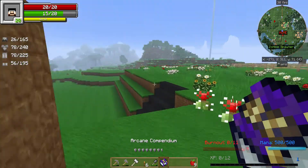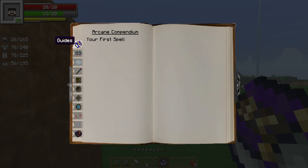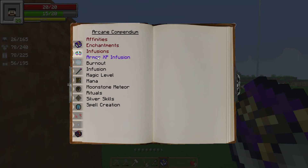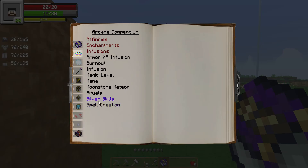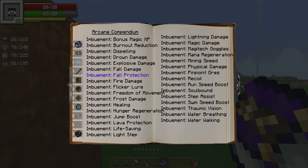Arcane Compendium - I can't read. Your first spell. Guides. Armor XP, burnout - that's the little meter at the bottom of our screen. Burnout is when your level's strained casting spells - the higher your burnout, the more mana each spell will cost. So it's like if you use it too much, it costs you more resources. Spell creation, rituals, silver skills, moon star, mana, magic infusion, burnout. Whoa, what have I got myself into?